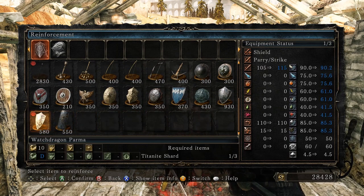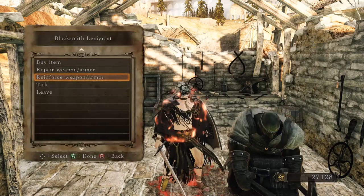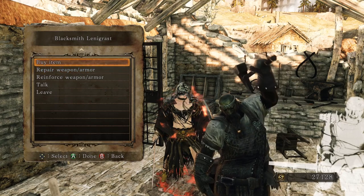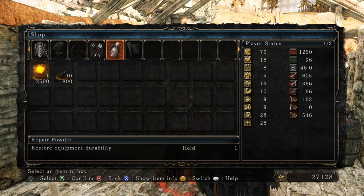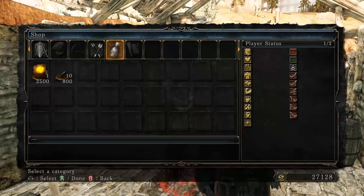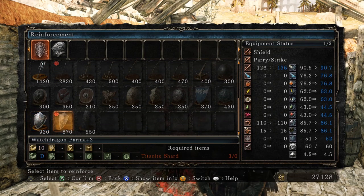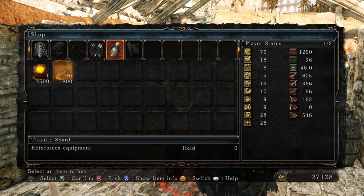I just thought about this — will this give me more physical damage defense? I think the first one is physical damage, right? It goes from 90 to 90.2, which is really not a lot but I might as well do it since we'll probably be rocking that shield for a long time. He just gave me a blacksmith's hammer on accident. I can upgrade that shield even more — and he has shards! I need three Titanite shards, so let's go ahead and buy like 10 of them.